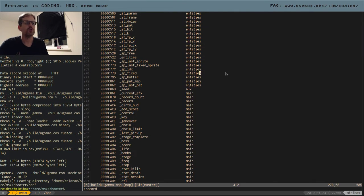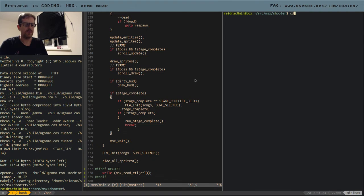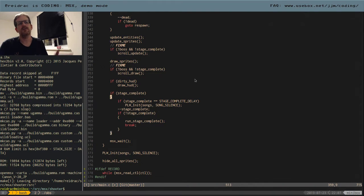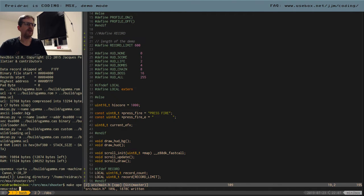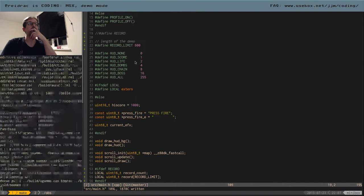We save that and then do what we did before - it's going to be 'demo_data'. I'm doing it by hand, but it could potentially be automated. It's not ideal, but I think this is pretty much done for now. We comment out the record define and see if it works.